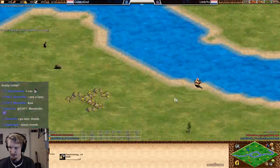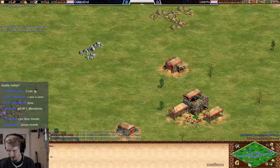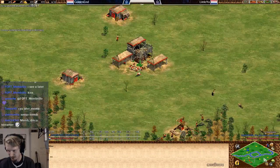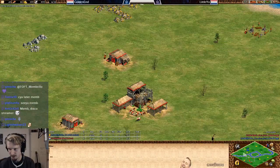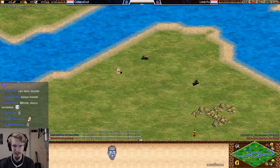Lydio going with his first dock, and over to Golden Ant — the map is fairly symmetric. Four gold piles for Golden Ant, four for Lydio as well. So yeah, all of that is good.